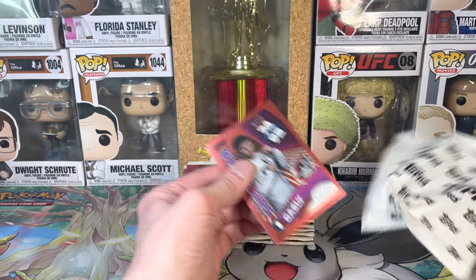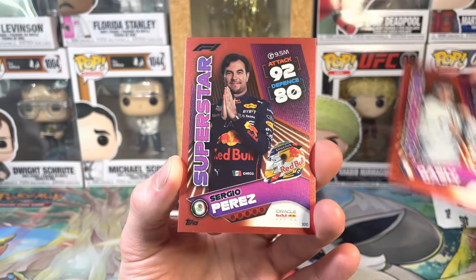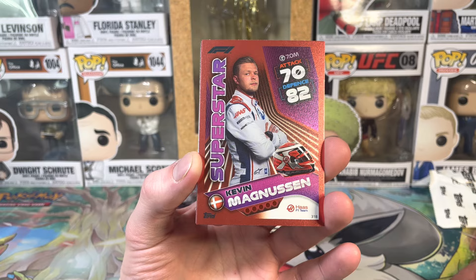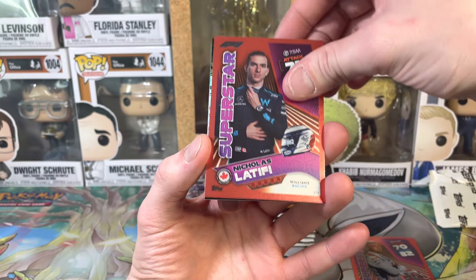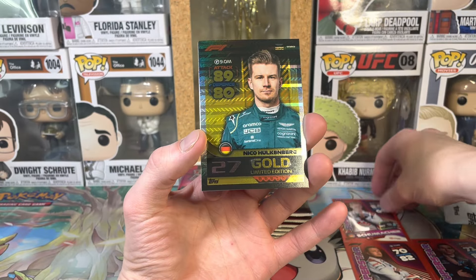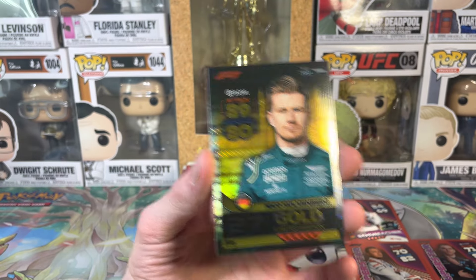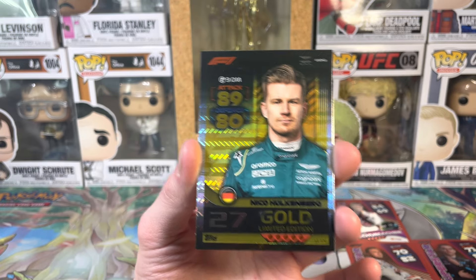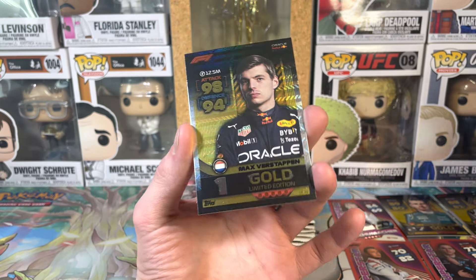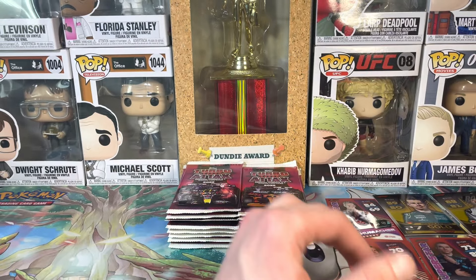Oh we got Pierre Gasly red parallel, Sergio Perez red parallel - Sergio my man! K-Mag red parallel - three of my favorite drivers right there. Go Tifi - best driver on the course right there! And then oh, a Mick! No way, we got a Mick! Niko Hulkenberg - and an Aston Martin card, thank you! Another Yuki and Max Verstappen in gold - let's go, wowzers!